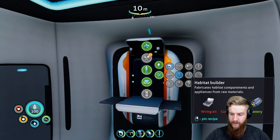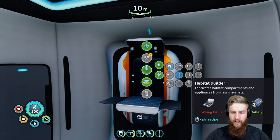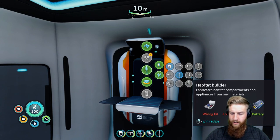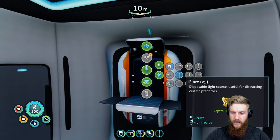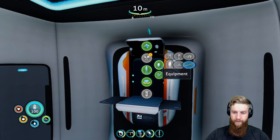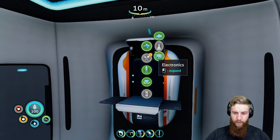Habitat builder - there it is. Wiring kit, computer chip. Are we sure we didn't build that? Or did we find it right at the end of last episode? I think that's what we did. So wiring kit - what do we need for the wiring kit and computer chip? Wiring kit: silver ore times two.